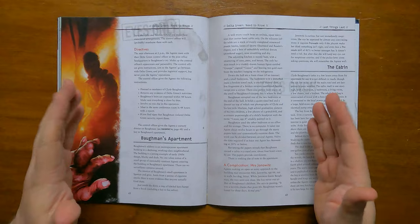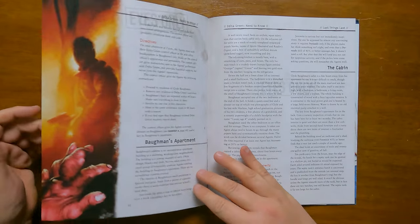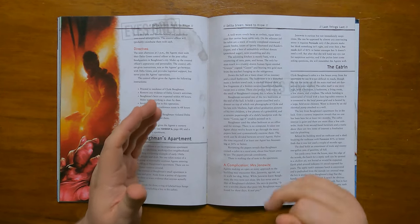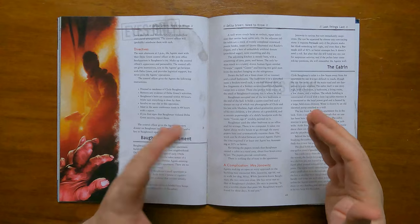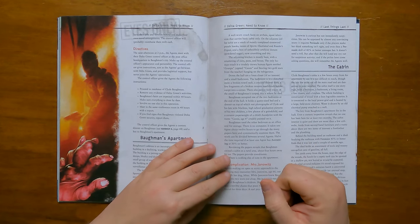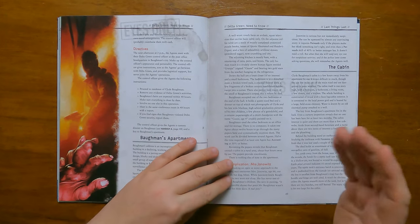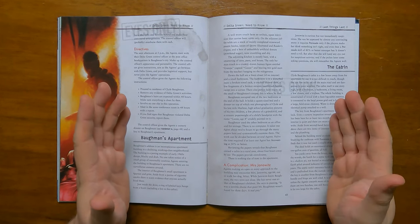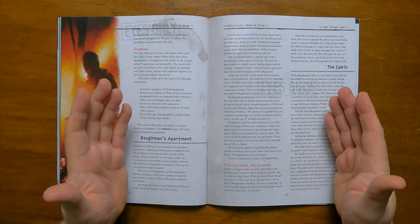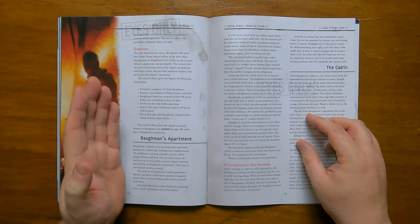The kitchen is an equally sad affair with a drawing of a human figure entitled 'Grandpa' and signed by Cassie being the only human touch. It has a bathroom of no interest other than the slight smell of death as this is where he passed away. It has two bedrooms, one occupied with a queen-size bed and a dresser that has photographs of Clyde with his wife Marlene, high school graduation photos of his children and photos of his grandchild. There is no computer, though a stack of papers can reveal that he owned a cabin about four hours' drive away. The complication here is Mrs Janowitz, a 66-year-old neighbour who will tell the agents that it's sad Mr Bauman wasn't found for three days, though she can easily be persuaded by any convincing story.